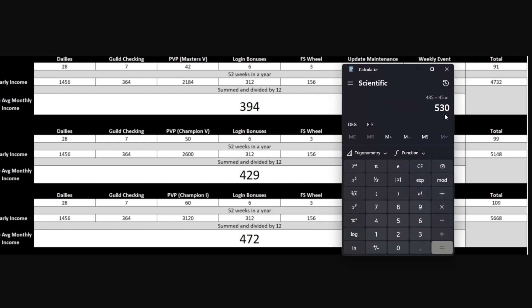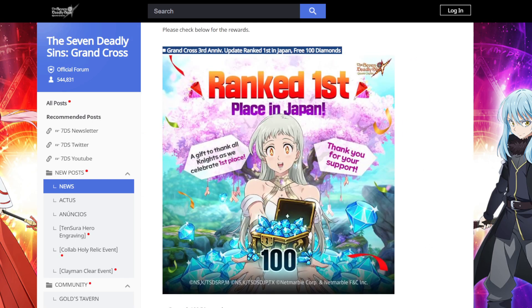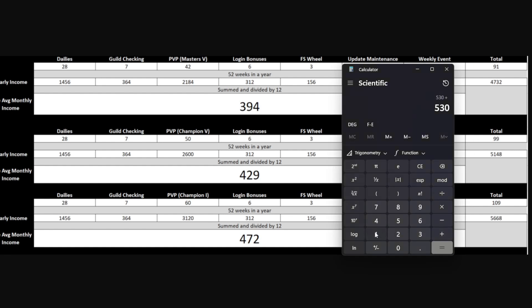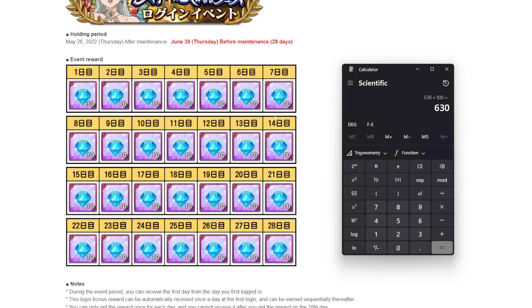That's also not including the top grossing gems we actually receive. If you add those top grossing gems, that brings you to 630 gems. And we're also getting a login bonus through the anniversary of a total of 300 gems over the course of that month-long event.